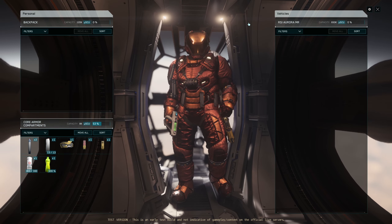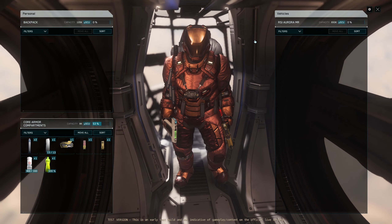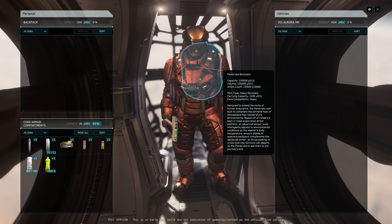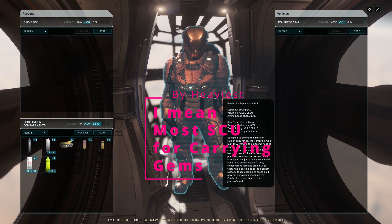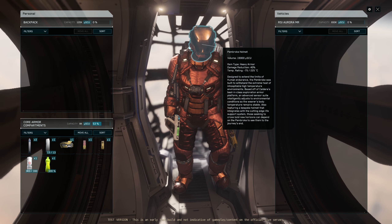I'm in a Pembroke suit. One of the most important advantages to it — and this is key — is this backpack back here. It's the 120,000 USCU backpack. The reason I'm in the Pembroke suit is because it has the heaviest backpack available. You have the Pembroke exploration suit and the Pembroke helmet.